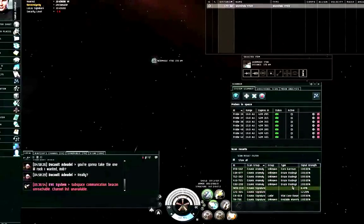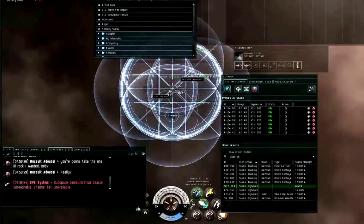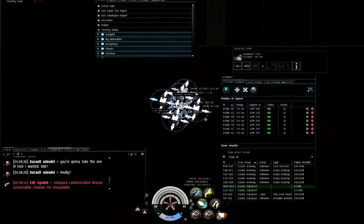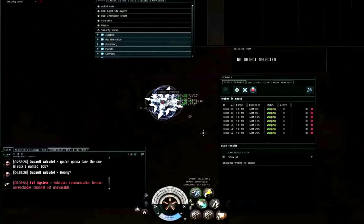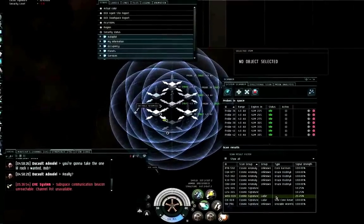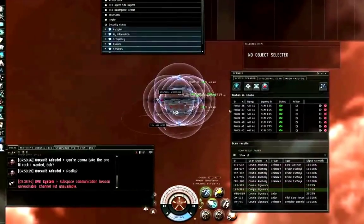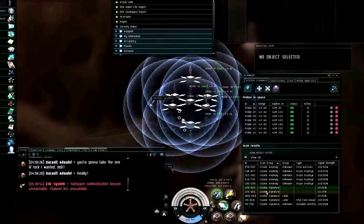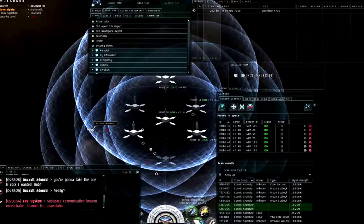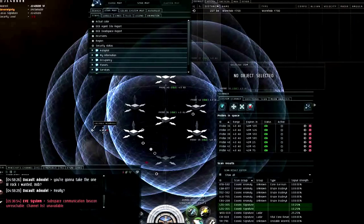There are only two cosmic signatures I haven't found yet, and one of those has to be the way I originally came in — which I bookmarked but didn't scan for its scan ID. QEW-019 is another LADAR site. By process of elimination, LZG-365 has to be the way I originally came in. You can see the deviation between where the probes think the wormhole is and where it's actually located — I know where it is because I came in through it.